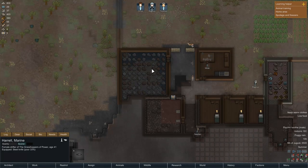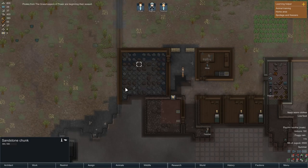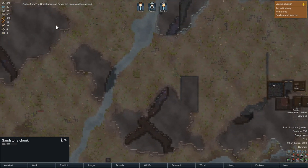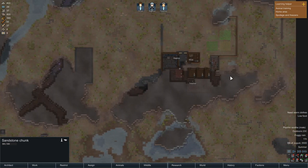I guess we do need to do something with all these sand rocks. So if you haven't already put it in the comment of the last episode, put it in. Pirates from Grasshoppers of Power are beginning their assault. Where are you? You're over there — so you're beginning your assault.